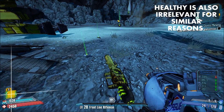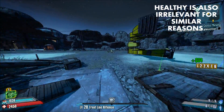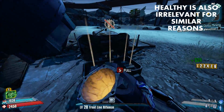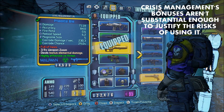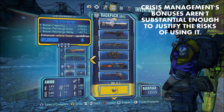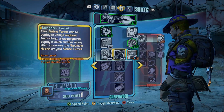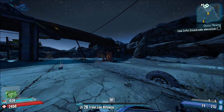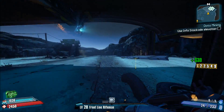You also have Healthy, which only boosts maximum health — and of course that doesn't really do much because, again, enemies kill you in one to two hits. Then there's the Crisis Management skill, and really, unless you're Zero or Krieg, you shouldn't be using a Roid Shield at very high difficulty levels; and unless you're Salvador or Maya, you probably shouldn't be using the Rough Rider either.